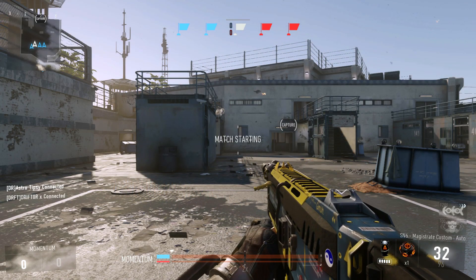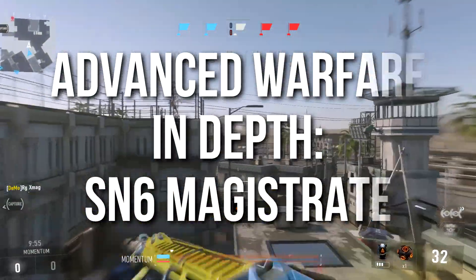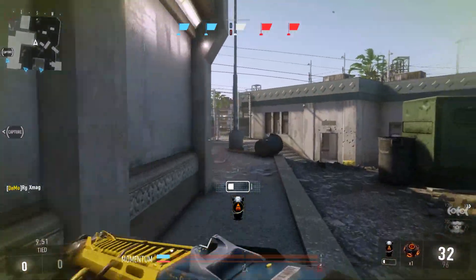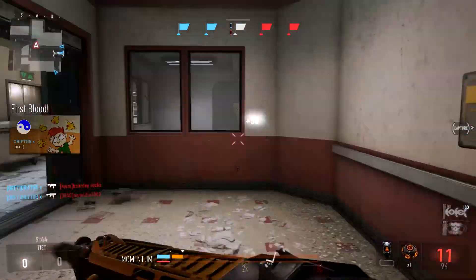Hey guys, Drifter here. Welcome to Advanced Warfare In Depth. In today's episode I'm going to be reviewing the SN6 Magistrate, which is the marksman variant of the SN6. While I think it's one of the better looking versions — I really like the yellow and blue color scheme — it's more of an average gun. It's got some good things, some bad things, and one really fun attribute that we'll talk about near the end of the episode.